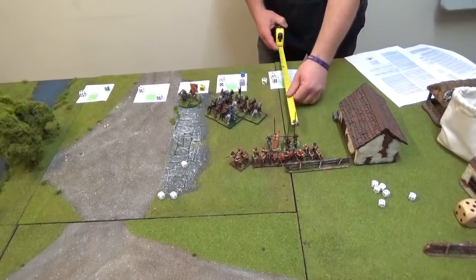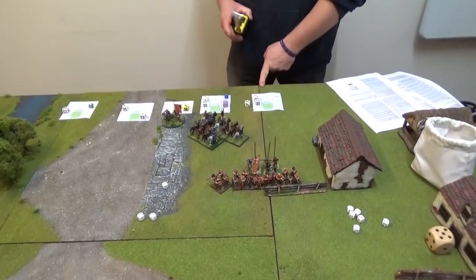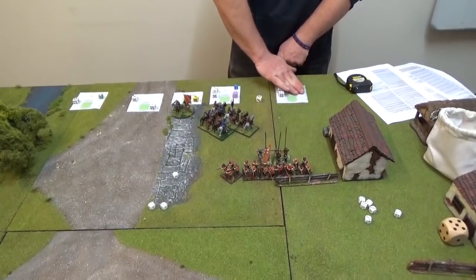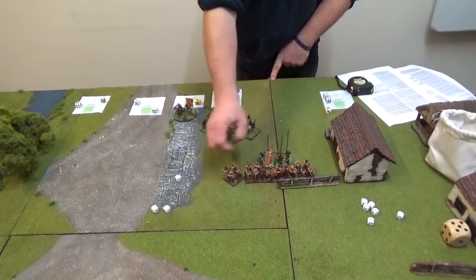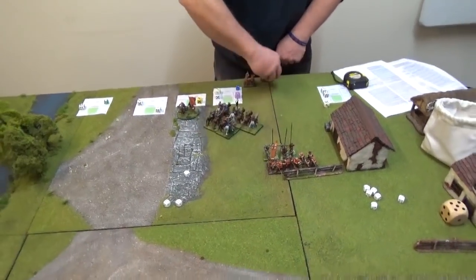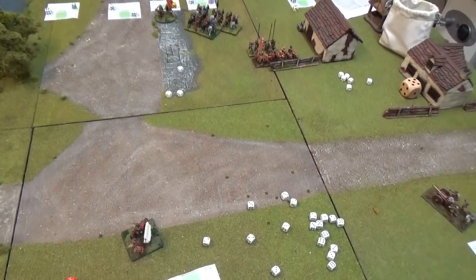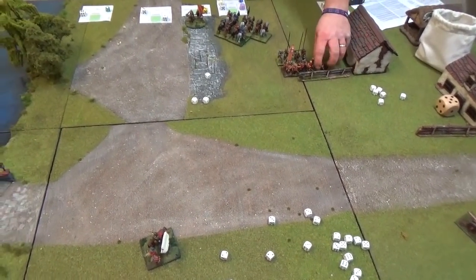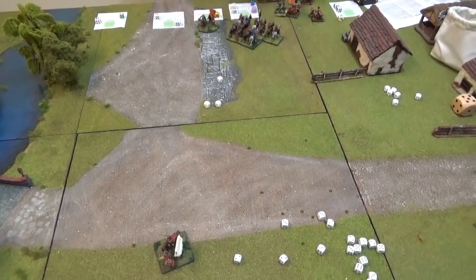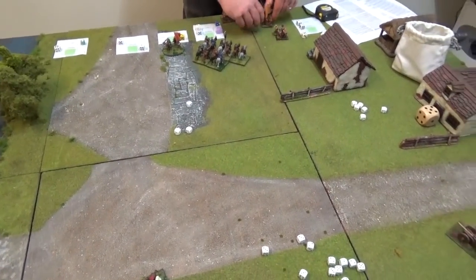Morale check: minus 3 for stands lost, minus 4 for 3 units lost - around minus 4 total. They are routing - 3d6 backwards is 15, which puts them right in front of the royalist cavalry. In route at the start of the turn the compulsory move will be there. That is by the skin of their teeth a royalist victory! The cavalry managed to do it in the end and force the parliamentarians to retire.